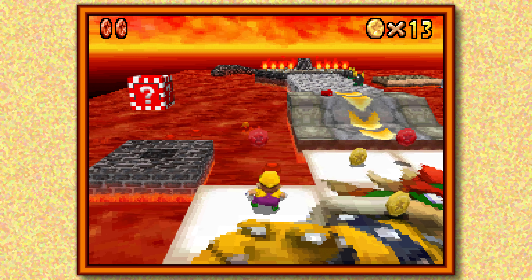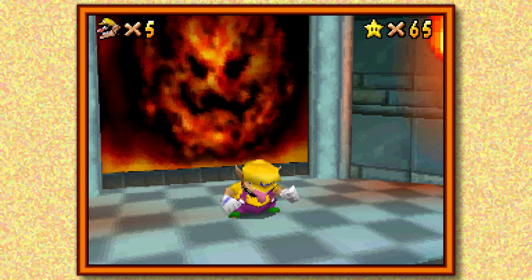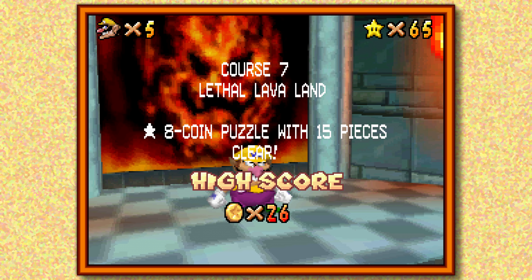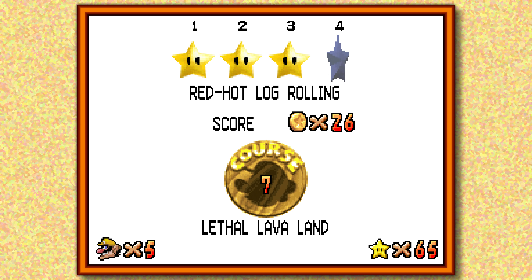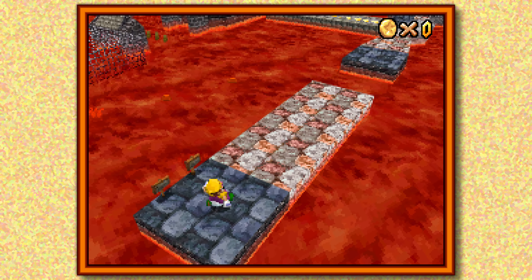Easiest red coin star ever. The red coin stars in Super Mario Sunshine, for the most part, are put in a specific area and not spread out all over the stage like they are in this game. But that one is just like — in a little two square feet of stage, all eight of them are just sitting there.